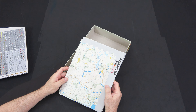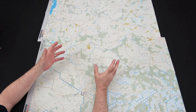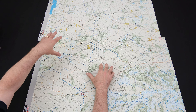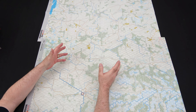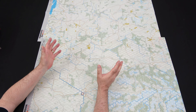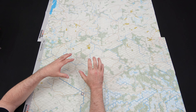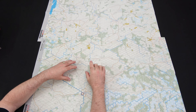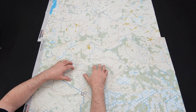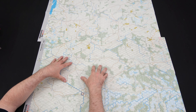So let's take a look inside and see what we get. We've got our D10, rulebook, playbook, and player aid cards, and there are a bunch. So let's set up the maps and take a closer look at the game.